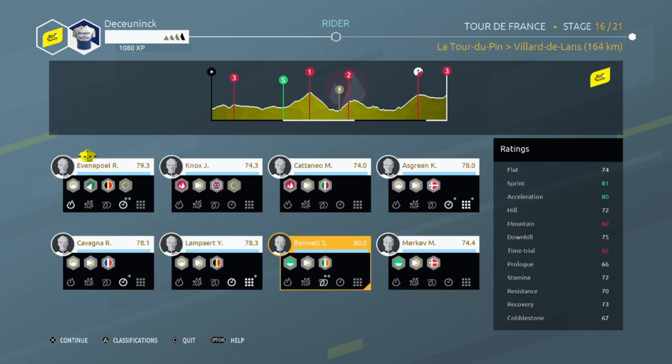I also mainly want to try and get these green jersey points — they're about 40k into the stage. Sam Bennett in the breakaway would be ideal, but we'll have to get over that third-cat climb first. I recall this stage having a bit of a battle between Bennett and Sagan in real life. In-game, I think we should be able to get Bennett in the breakaway without too much trouble.